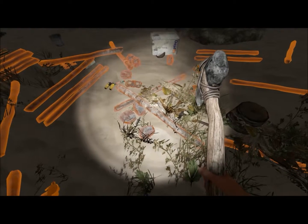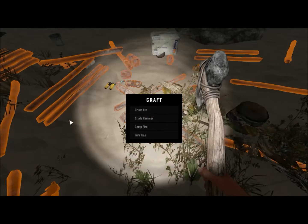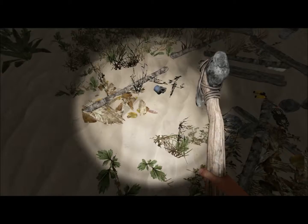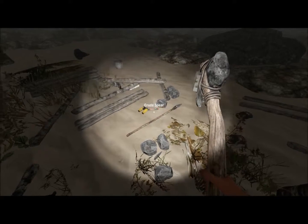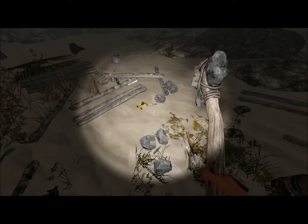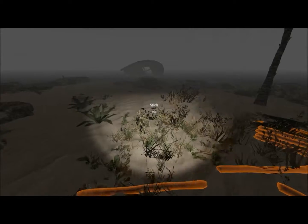Hey guys, I'm back. Of course I'm back. Fish trap, campfire, crude axe — what's a beast here? There we go, crude spear. Alright, so this is Anomus with Anomus Gaming, again. We're back playing some Stranded Deep.